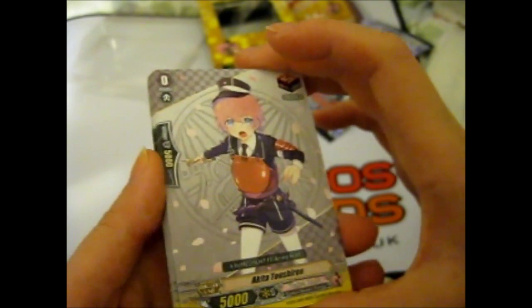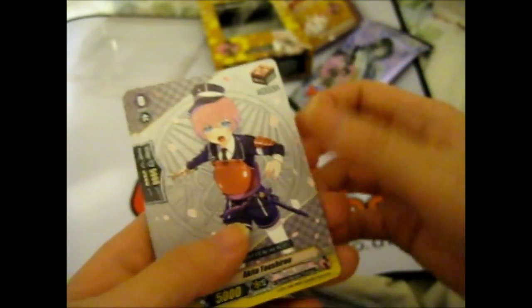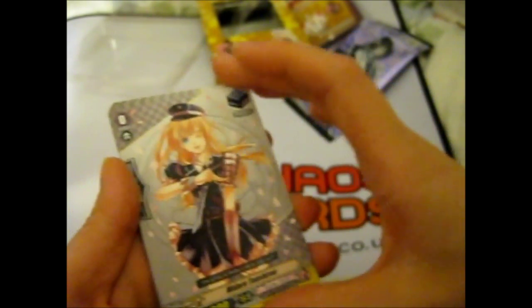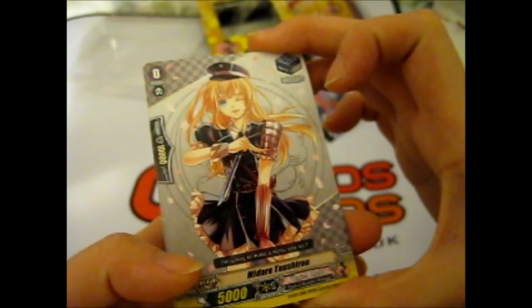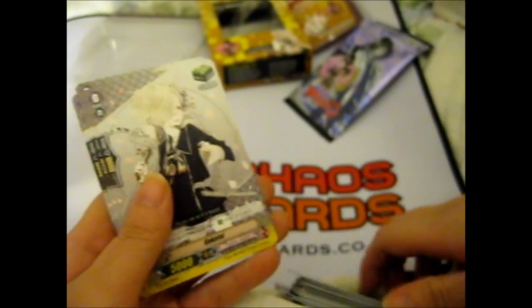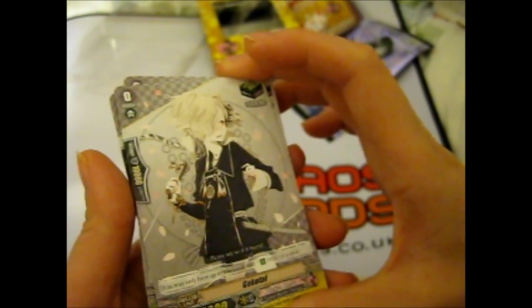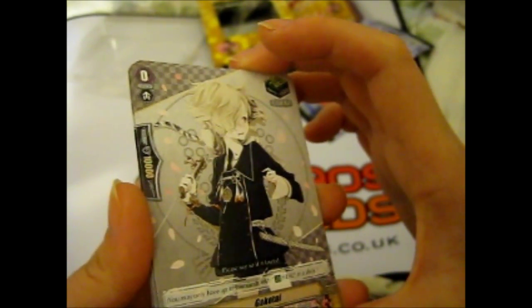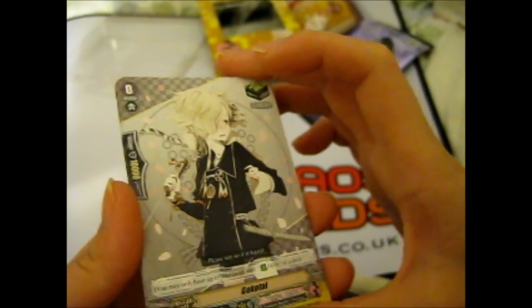Here we have Akita Toshiro — 'The battle, right? I'll do my best.' This is the draw trigger — four of him. This is the stand trigger: Midare Toshiro — 'I'm willing to make a mess, you see?' Four of this one. And the last four is the heal trigger.